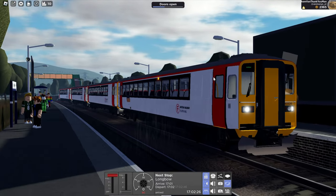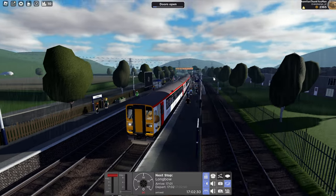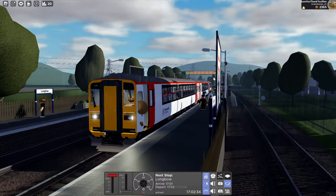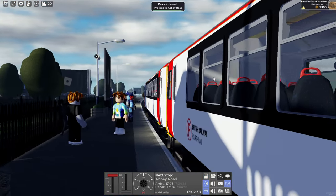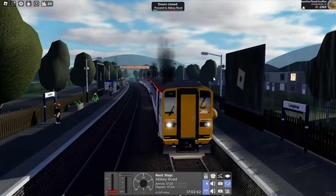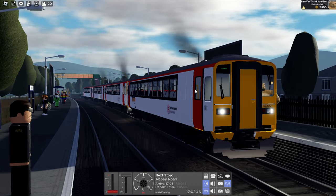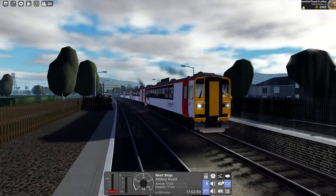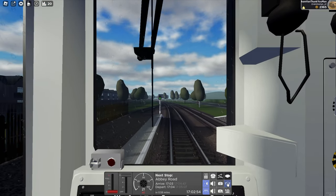Compared to the other liveries, I do think the London Midland one is my favourite because it has the most personal connections with me. But I like the Arriva Trains Wales one too - that's pretty nice. This one is nice too, and it's obviously the only one in game that is realistic because in real life Transport for Wales still operates these, compared to the other 153s where they don't really exist anymore and most of them are scrapped or in storage.